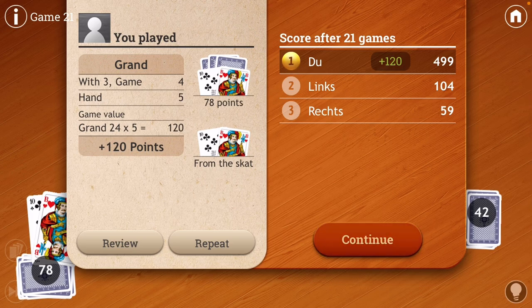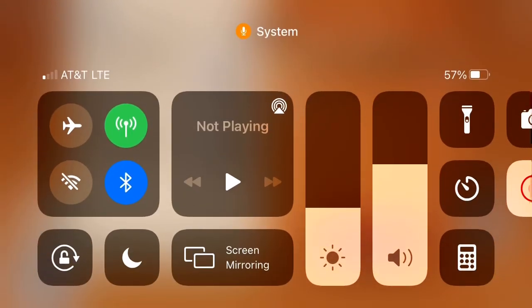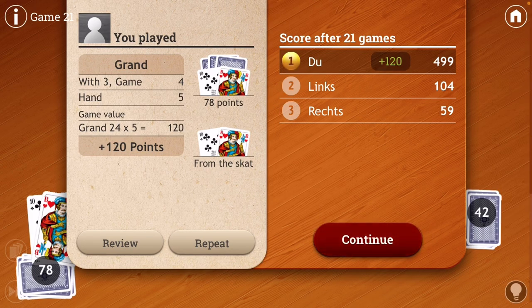We were with three, game four, hand five — that adds another multiplier — times 24 is 120 points. So that was a great one. So anyway, that's kind of a good demonstration of how the game works and the different considerations you go through trying to figure out what your opponents have and playing your hand correctly.